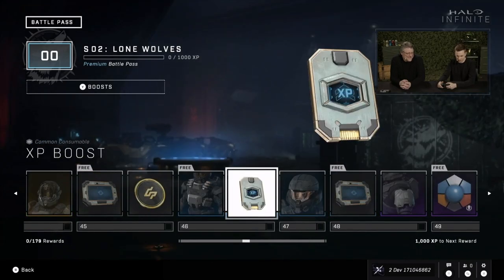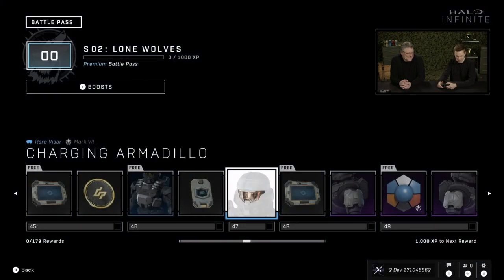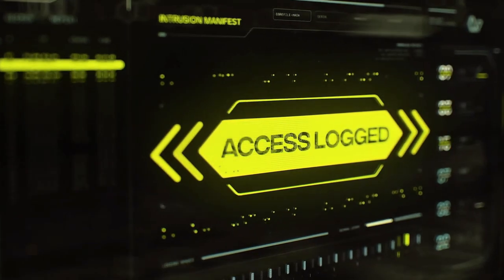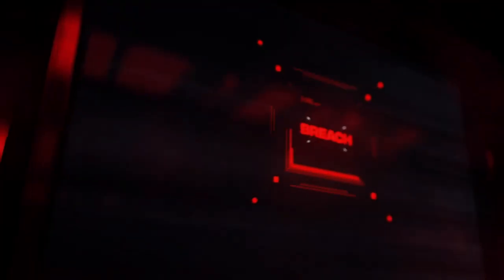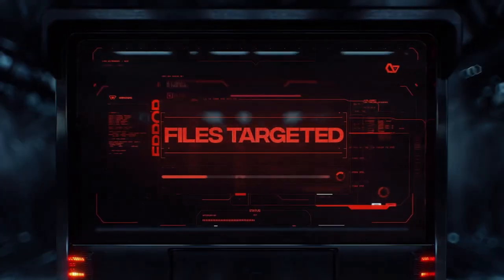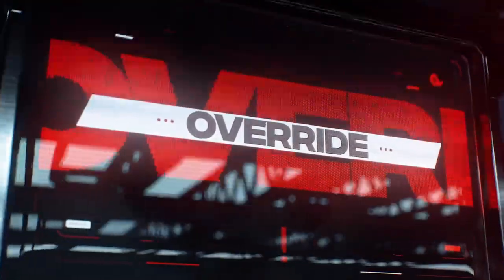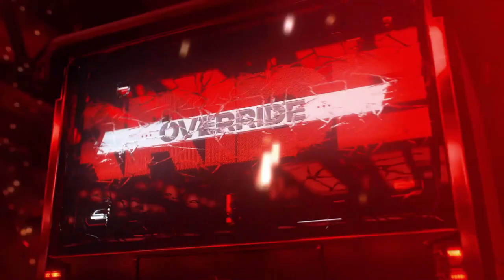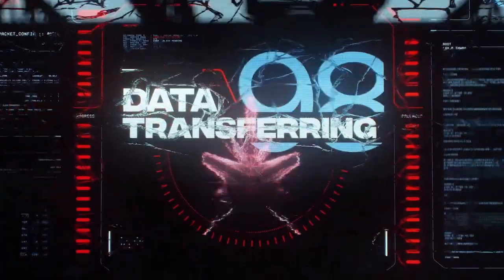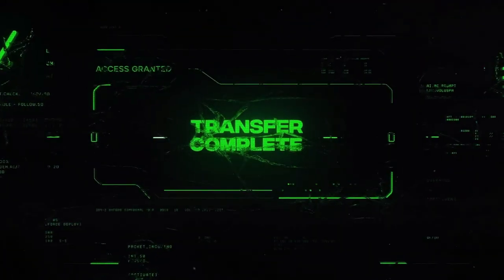A nice little visor coming up next. Then there's a brief cinematic teaser — a security breach sequence showing a corrupted Neuralink, core files being targeted, and an intact Matrix core being transferred — setting up the Season 2 narrative.